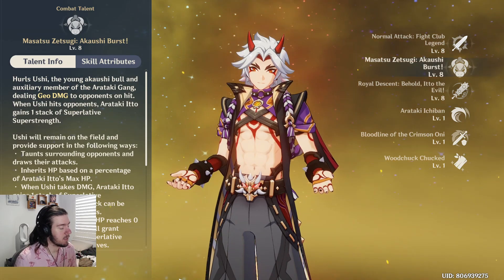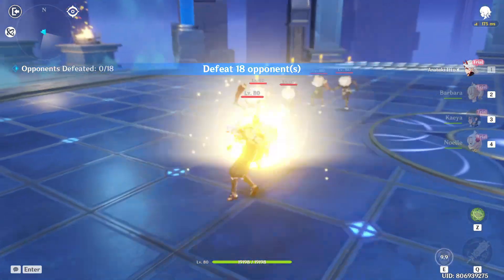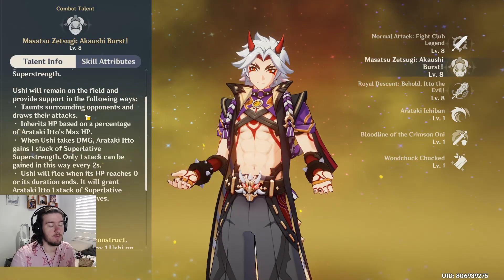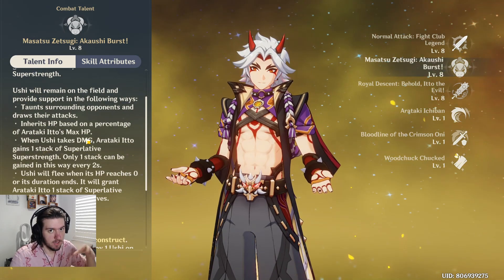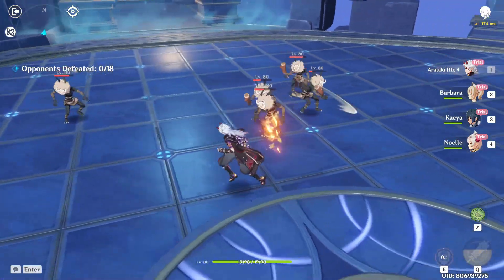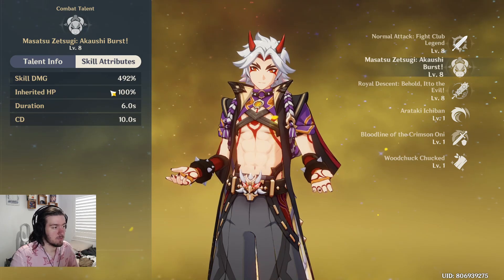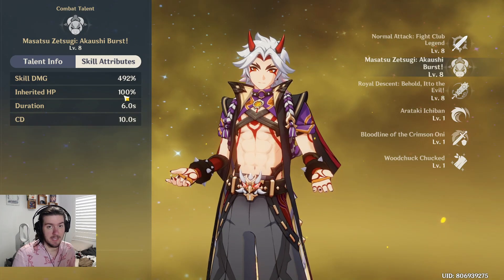Arataki's elemental skill is Akaoshi Burst. He throws out his bull Ushi, which does a massive hit of geo damage on first hit and gives him a stack of Superlative Superstrength. Ushi taunts enemies, and his HP is based on Arataki's HP. Whenever Ushi takes damage, Itto gains one stack of Superlative Superstrength, up to once per two seconds. When Ushi flees, reaches zero HP, or his duration ends, Arataki also gains a stack. His duration is only six seconds, cooldown is ten seconds — so there's a four-second downtime. You can use this as a tanking mechanism since it's essentially a second character on the field.